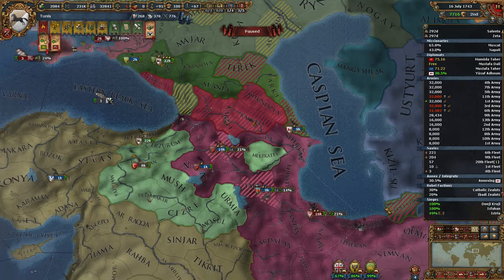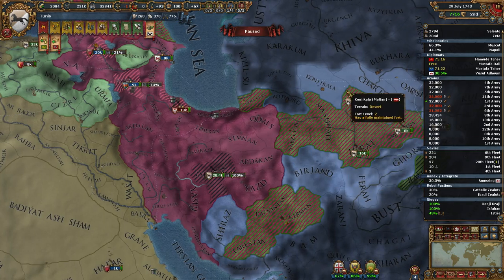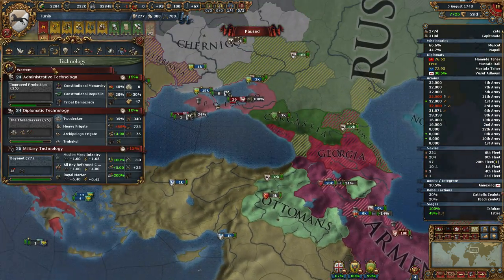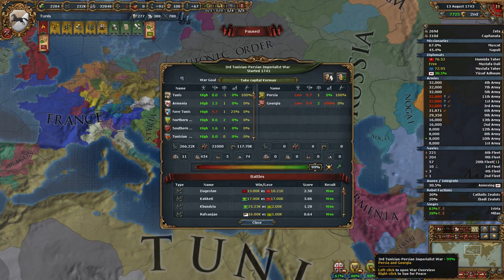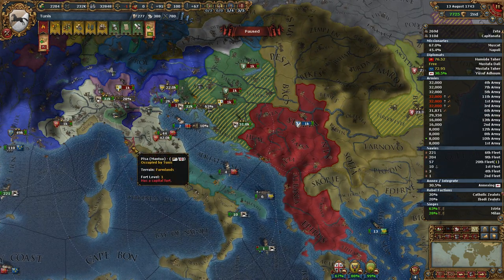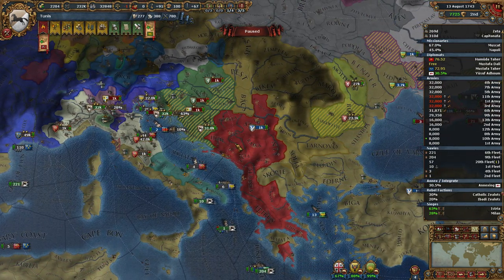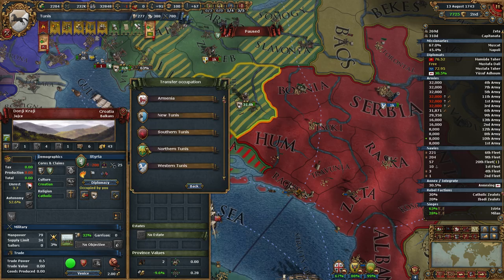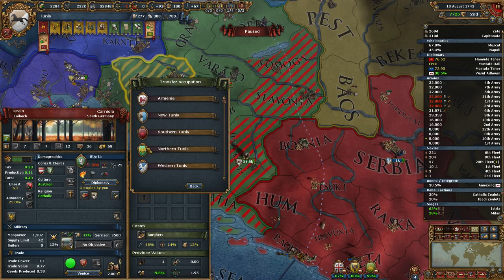Our war with Poland is about to end anyway, so that's not a problem. Although they did take the fort, which is kind of irritating. This war has Lithuania, Milan, Poland, and Styria. I was going to take this to satisfy the mission — I'll probably just core that one myself. We're going to feed all of Styria to Northern Tunis and start those transfers. Progressive expansion be damned.